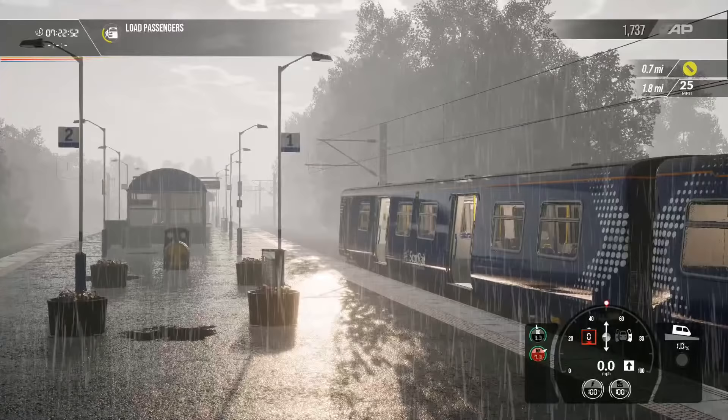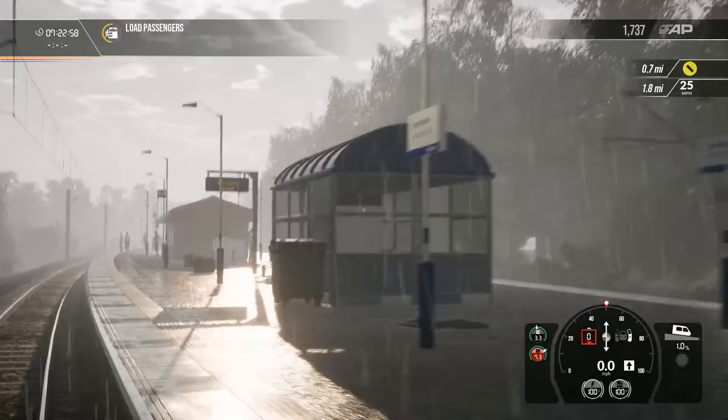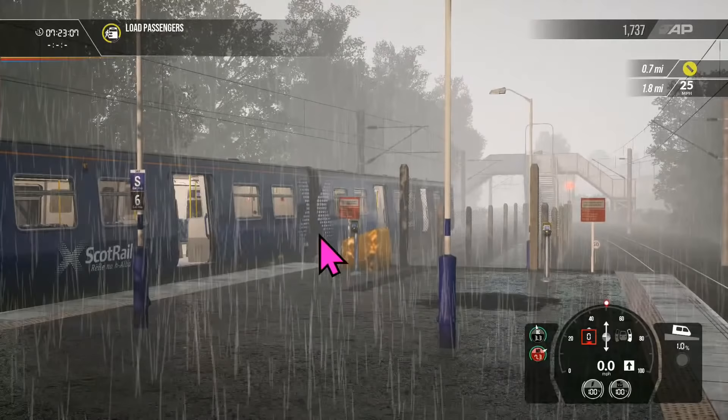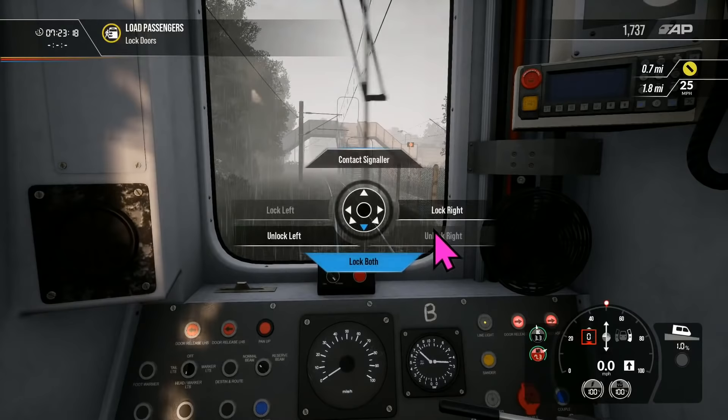Look at those wet platforms. Station announcement: 'Ticket checks are in operation at this station, please have your ticket ready.' S is a suggested stop. On the HUD, the braking number isn't shown because on German trains what you're actually seeing is the position of the electric brake, not the air brake. You can see it showing down here though, which is where it should show up.